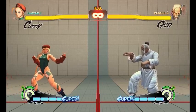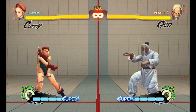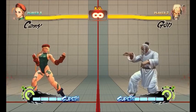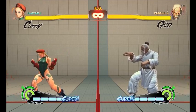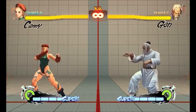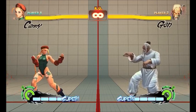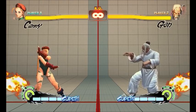Hello everyone, this is Yeb, and I will be attempting to explain the proximity block option select glitch that was discovered recently. I do have a pretty strong understanding of how the glitch works, and I also know how to use macros, so hopefully I will be able to use those to help demonstrate how exactly the glitch works, and also more importantly, demonstrate how to time the glitch so that you can learn how to actually perform it yourself.